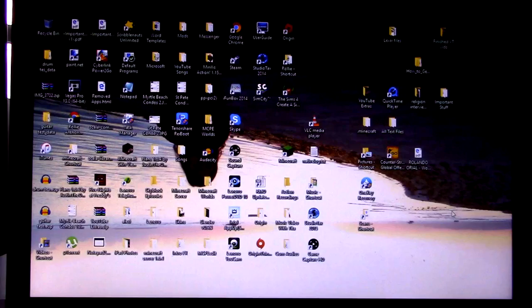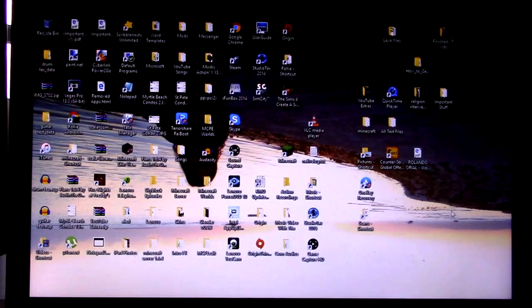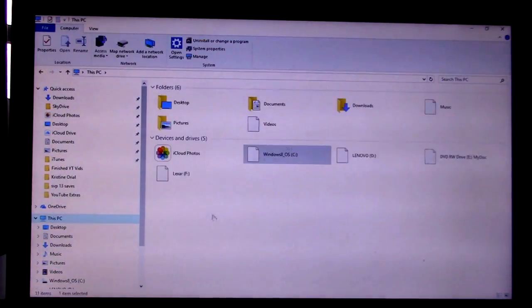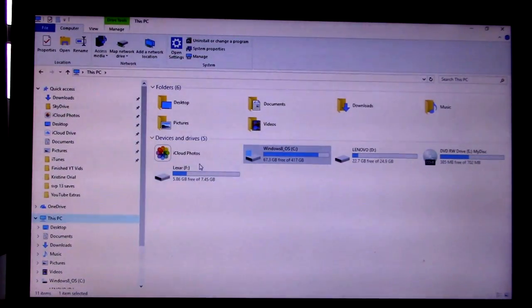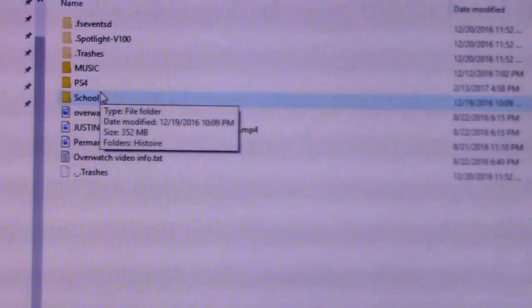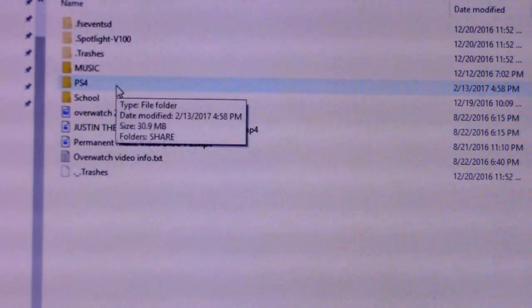Now we're at the computer. I apologize — this is my laptop. My actual computer that I use every day for YouTube needs to be fixed and it's at the shop, so I have to use my laptop. Connect your USB device to your computer. Go to This PC, find your USB drive — mine is labeled Lexar F. Open it up and you'll see a folder that says PS4. If you see that, everything worked.